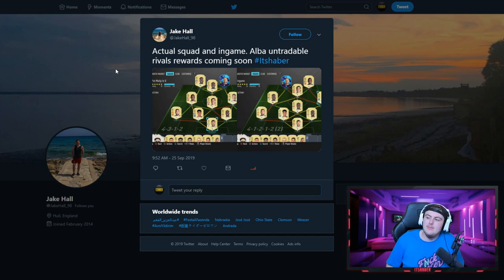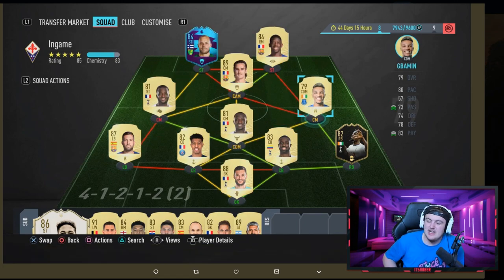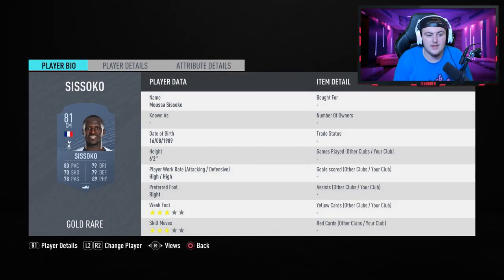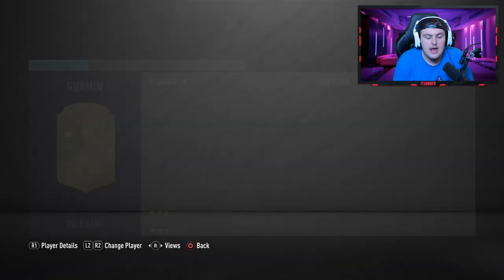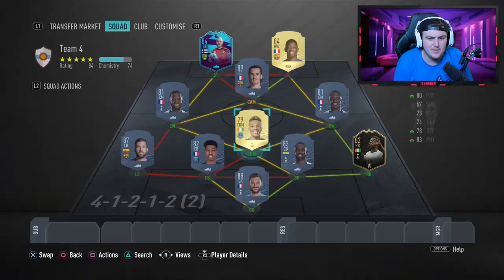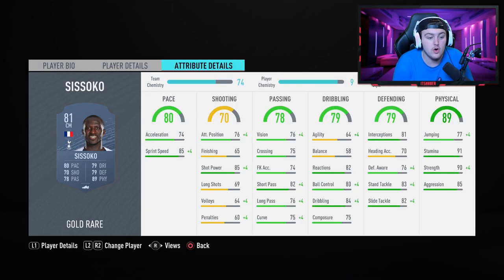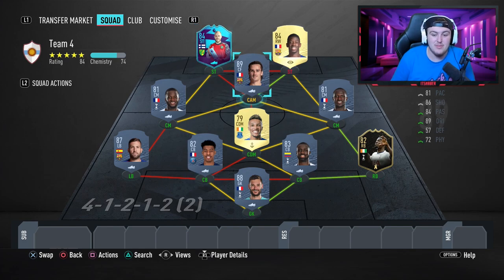The next squad comes from Jake Hall 98 — all tradable apart from Albert, with rival rewards coming soon. He starts in a 4-3-1-2 — really nice squad with some fantastic players. First thing in-game: swap Suzoko and Gbamin around. I think Gbamin has better holding defensive stats, while Suzoko is better running forward with the ball and bringing it forward — so Suzoko at right center mid and Gbamin as the holding CDM, both on 'stay back and cover center.'